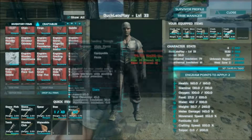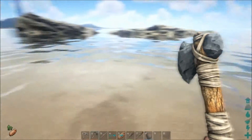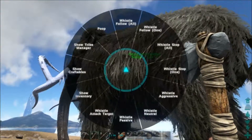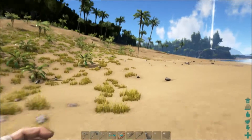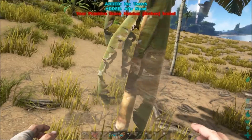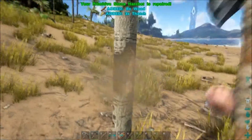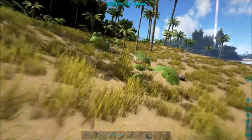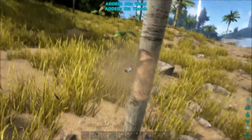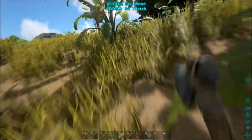I guess one of the big things we need to do is keep getting more wood. Let's get some water. We need to make a saddle for this Argentavis so we can start making metal runs — I'm not entirely sure what part of the map we're on. Okay, we're gonna bring Sully with us, let's get some major wood hauling. Our axe is gonna break. Hello Sully, glad you finally caught up. We have to make more tranq arrows, we used all those up.